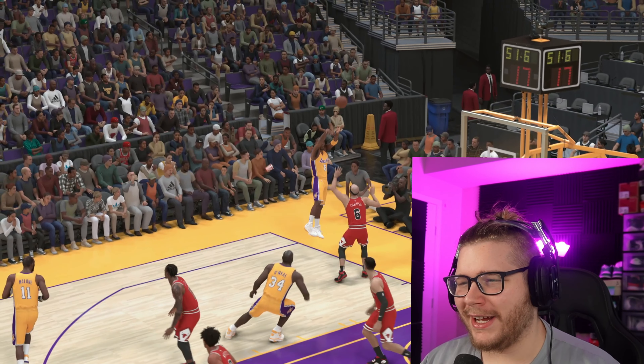We got Russell Westbrook — pretty interesting. They don't have MVP Westbrook's team in the game yet so we're using the 2012 Thunder. The challenge is to throw an alley-oop to Russell Westbrook, and it has to come from KD. And there we go — Westbrook goes down into the paint, gets the lob from Kevin Durant, and boom!